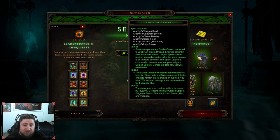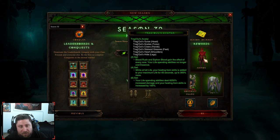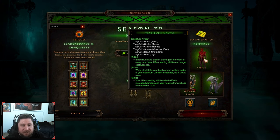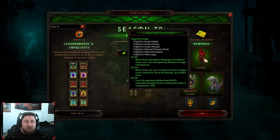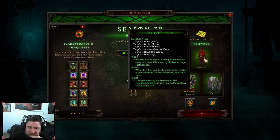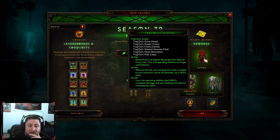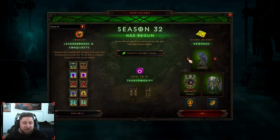Spirit of Arachyr — I'm going to butcher that name until the end of my days — is a very, very strong build. I think the best one this season, though, is Necromancer with Trag'Oul's Ghouls. By far the best — you have the best mobility in the game with Blood Rush, you absolutely just hit everything in your path. Trag'Oul's Ghouls is very, very strong. You could do Blood Nova because Trag'Oul's Ghouls is just insane, so this build is probably the best outside of Witch Doctor.